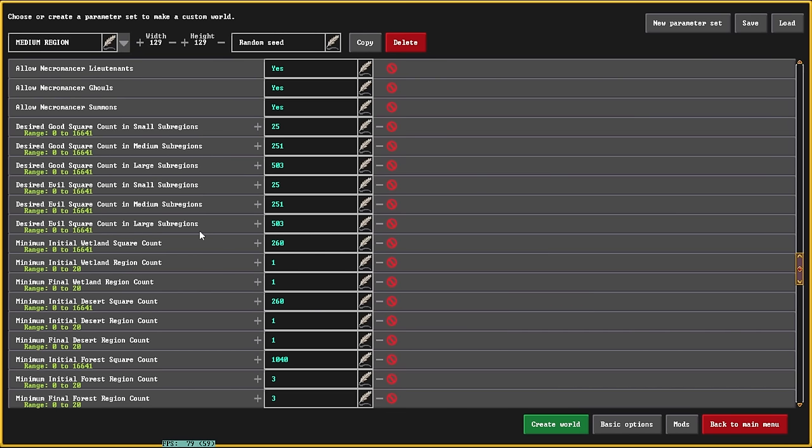What this requires is that it will not allow world gen to start unless that assigned number of that type of biome is accessible. Because good biomes and evil biomes can occupy any region — flatlands, mountains, deserts — this will not allow world gen to start until it is capable of placing that many tiles based on your world size. Maybe you only want evil to show up in large regions so it's a huge block — then you'd turn up large sub-regions. Maybe you want small evil sub-regions scattered everywhere — then you turn up small sub-regions.